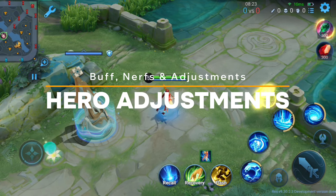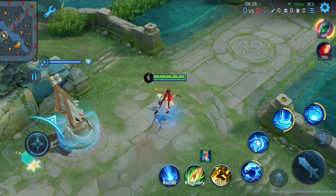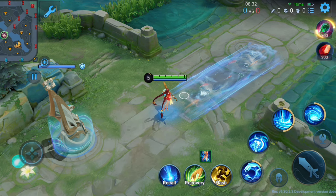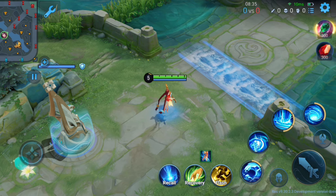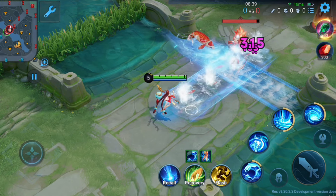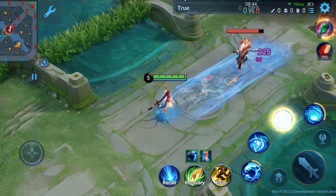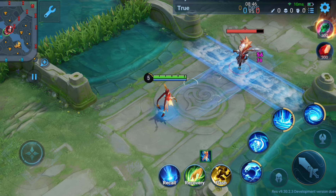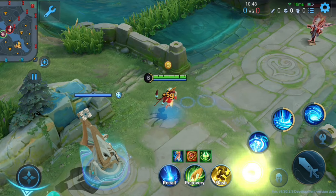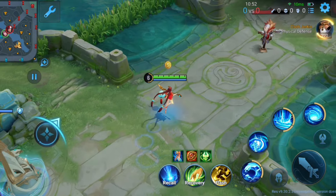Now let's check out the hero adjustments. First hero on the list is Da Chiao. Developers wanted to improve her solo ability while maintaining her original role, so they changed her skill mechanics. Her passive has a new ability: if her first and second skill cross each other, it will trigger an explosion. The explosion deals magical damage to nearby enemies and slows them by 50% for 1 second. Da Chiao now gains extra movement speed by using her first skill — movement speed depends on her skill level — and it deals magic damage and knocks enemies up for 0.5 seconds.